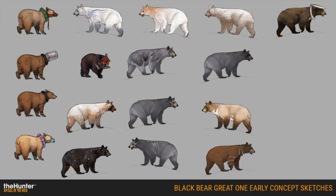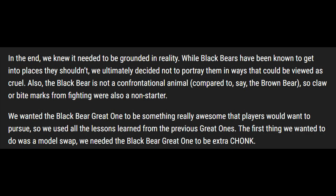We then get to look at the Great One Black Bear early concept sketches. There are some cool ones — we can see some that made it through — but also some really odd ones, like a bear with a jar on its head or a bear with a toilet seat around its neck. The presenter is glad those didn't make it through. There's one or two not seen in the final dev diary that look really cool, like one with a white body, gray feet, and almost blue fantastical markings — something that could work beautifully as a future event animal.